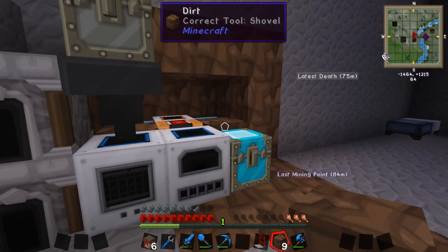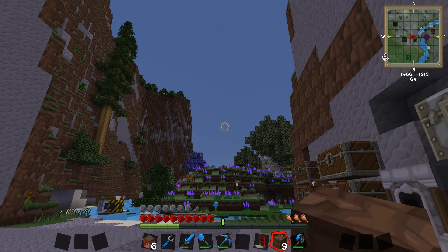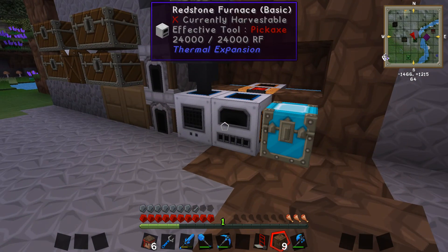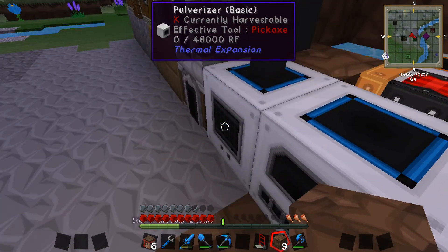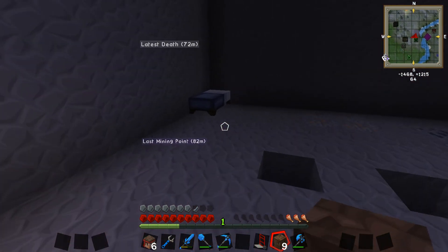Last episode what we did was we almost got our automatic ore processing system complete. But we didn't quite get it done because we need to power the pulverizer, which means we need another steam dynamo and another aqueous accumulator.